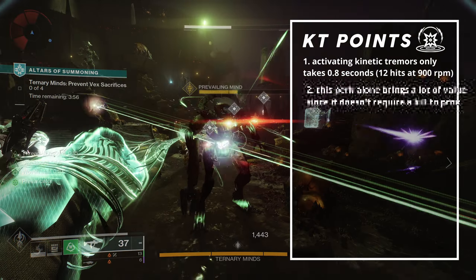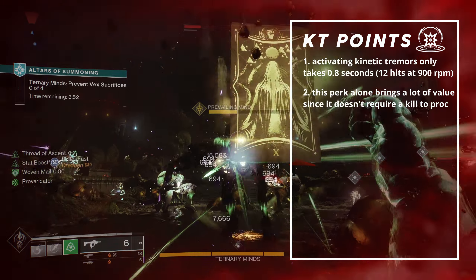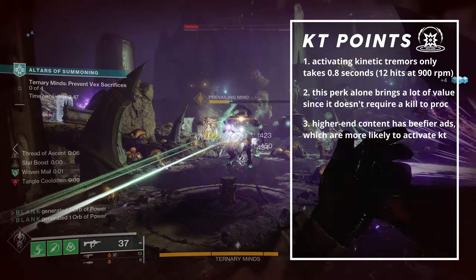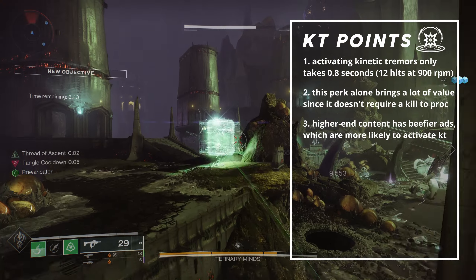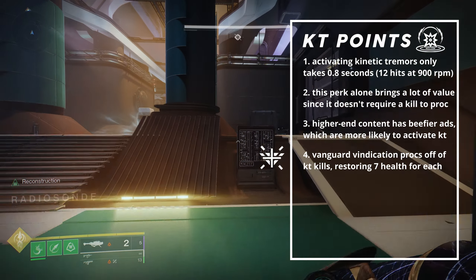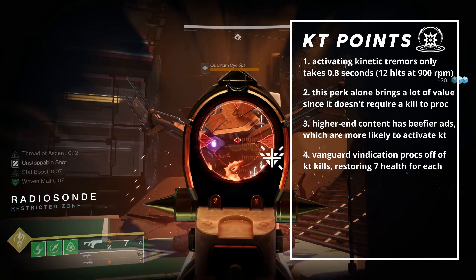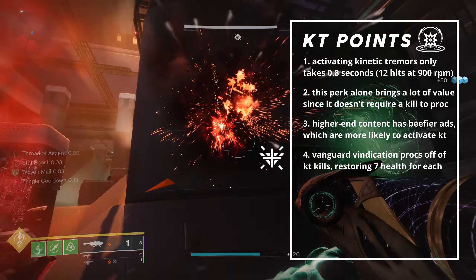Having this perk instantly grants free AOE damage in PvE, and chunks majors for about 10k damage assuming they get hit with all the shockwaves. Against tankier adds, this can be a great tool for add clear. The most interesting thing about this weapon is the interaction between Kinetic Tremors and Vanguard Vindication, which causes weapon kills to restore 7 health. Vanguard Vindication's healing activates on Kinetic Tremor kills, as you're seeing in the background, which provides even more value to the weapon.